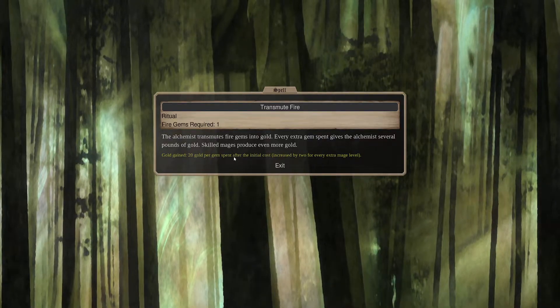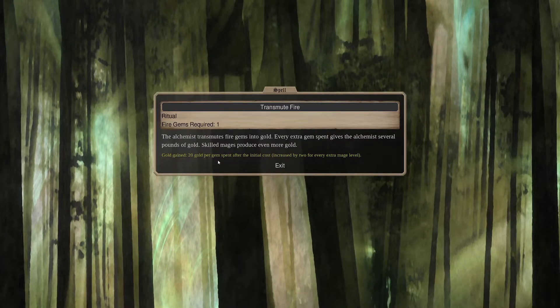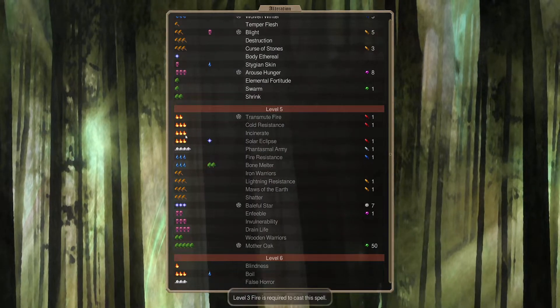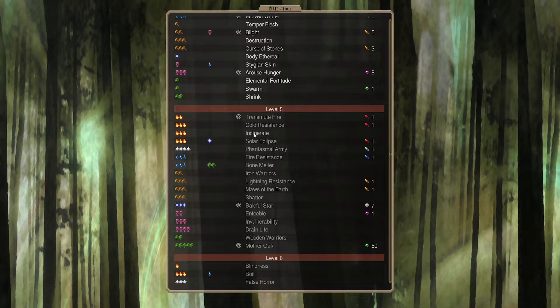Transmute Fire gives gold gain - 20 per gem spent. So if we do Fire Gems, we turn them into gold. That is tempting. I'm not going to use the Kaja for any non-ritual, I don't think. We're not going to be in battle with him.